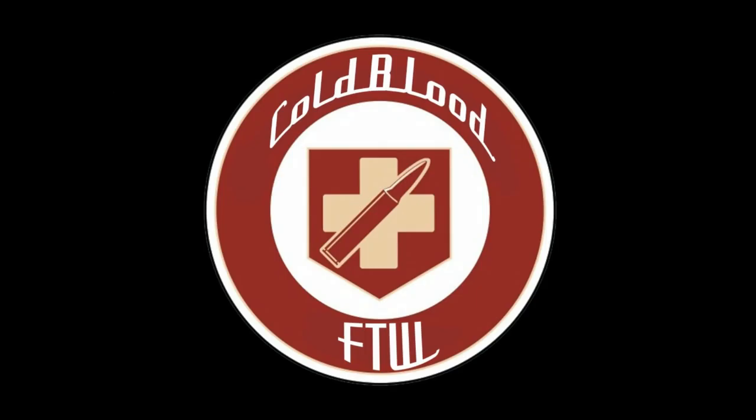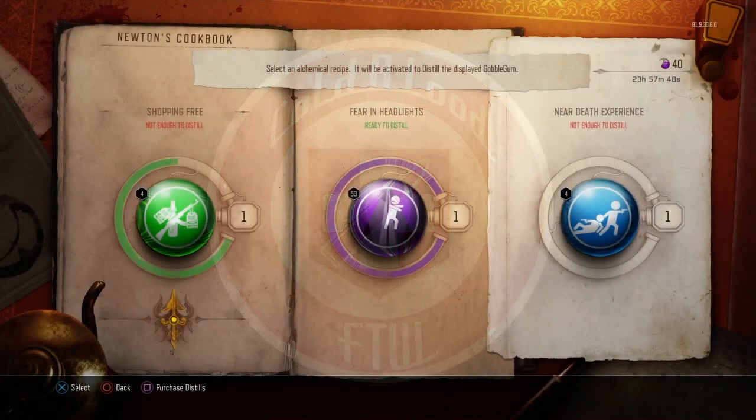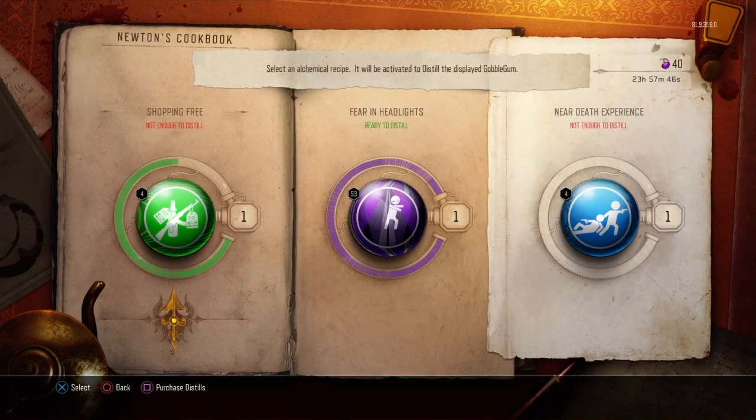When you need some help to get by, something to make you feel strong, reach for a jogger, not tonight. Hello everybody, Coldblood FTW here, bringing you Newton Cookbooks' today's recipe.